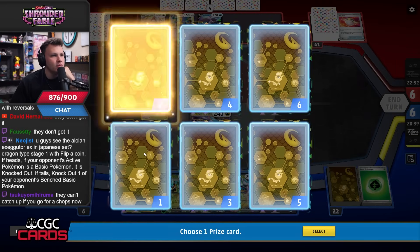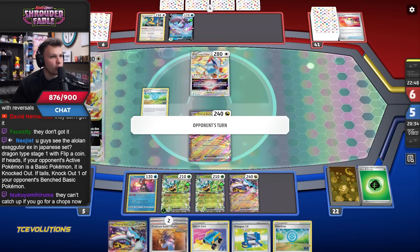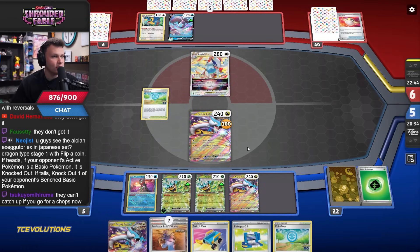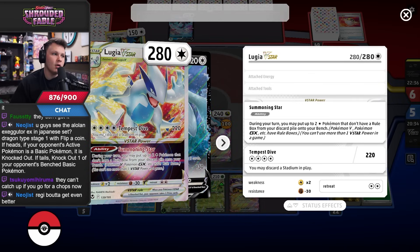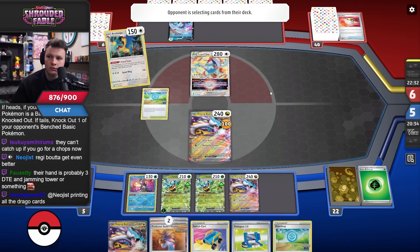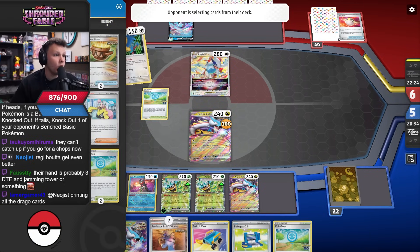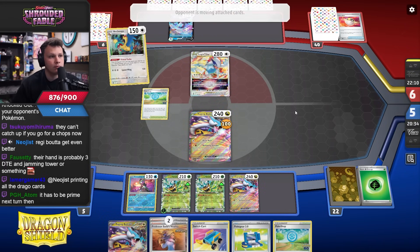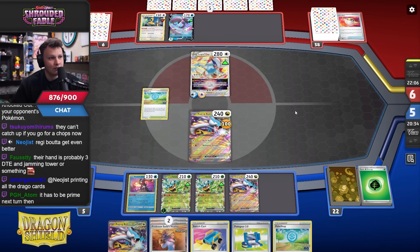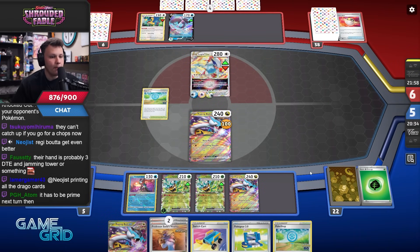I should have benched the other Raging Bolt probably, because the knockout is always here. The question is: are they living off Gift? The thing is, if they want to attack with this Lugia this turn, they have to put a Double Turbo on it — and if they put Double Turbo on it, they can't kill Ogre Pawn anymore. So if I just go kill this, I just win the game. They can't quad a non-Double Turbo Lugia anymore. I need Prime Catcher now though.